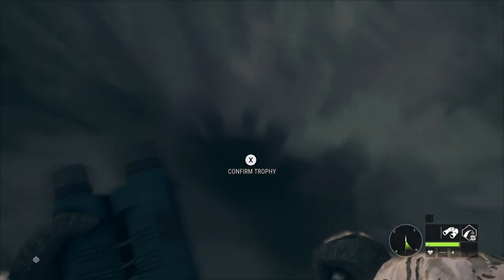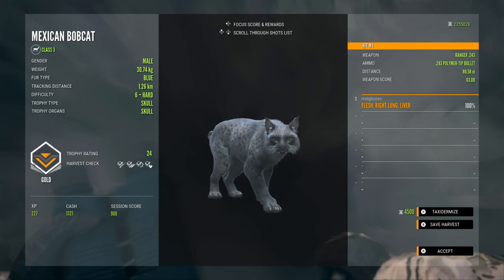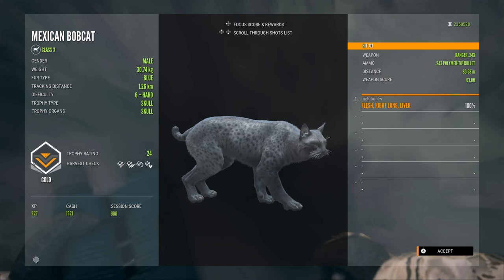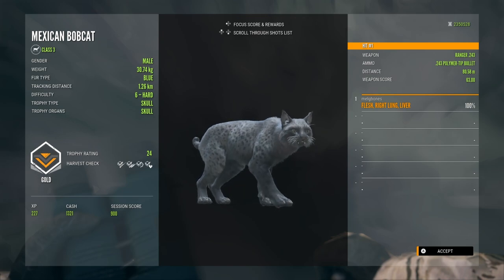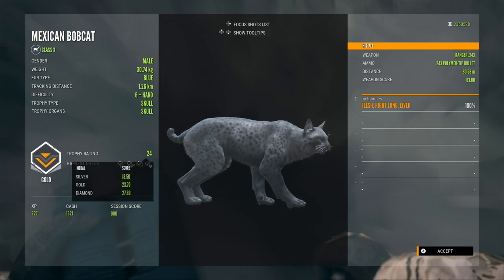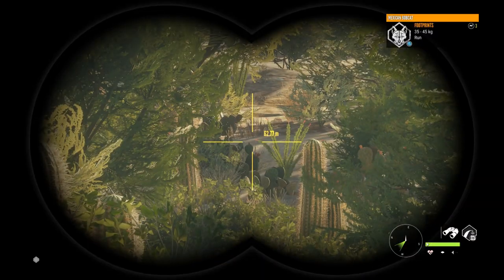In my opinion they should never have been an uncommon, and it's really cool to see that they have now become a rare. This is actually the first one I have seen since the release of Mississippi, and I have been hunting bobcats pretty hard, so if they were still an uncommon I would have seen a lot more by now. This guy is a gold-scoring blue at 24 — a really beautiful cat, and I was excited to finally have a reason to tax one of these for the lodge. They should have been a rare from the very beginning.